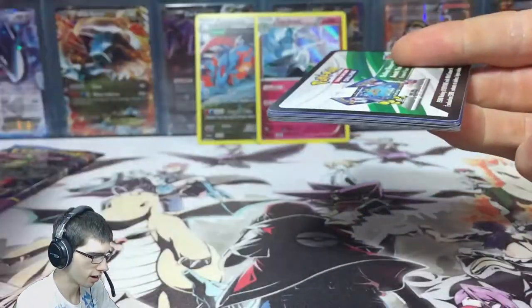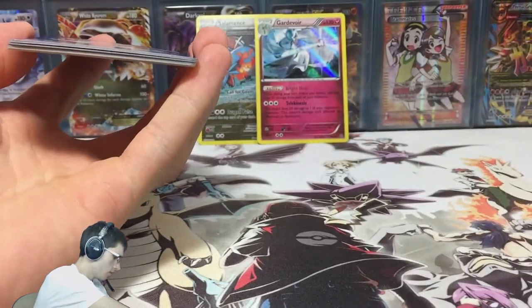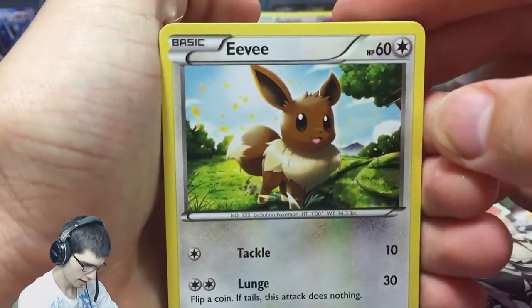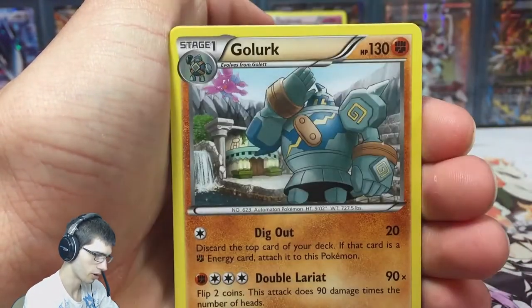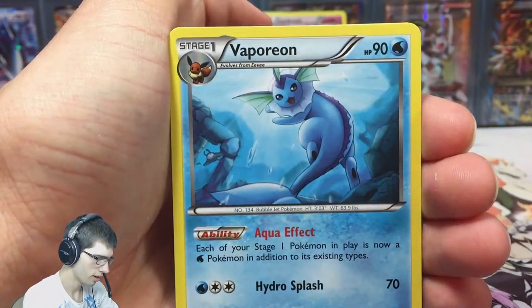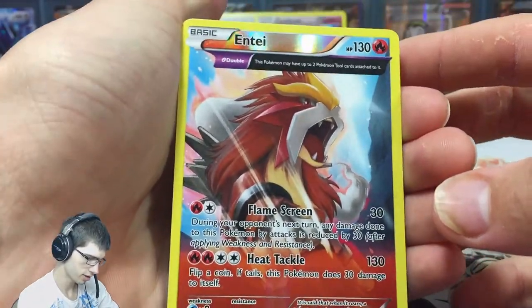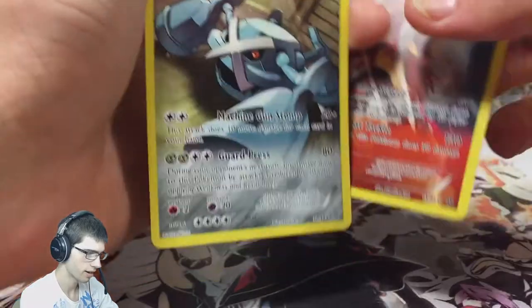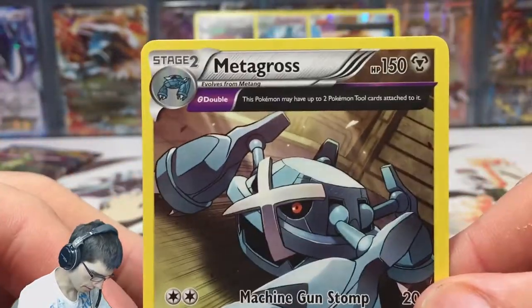Next we've got the first Tyranitar pack. These packs seem to be sealed really airtight — I don't know if they feel thick or if they're just packed really tightly. Second pack we're starting off with Eevee. We got Persian, Relicanth, a Porygon, Golett, a Slugma, a Vaporeon, an Ampharos Spirit Link, a reverse rare Entei — that one's a holo in the set usually, so that's a pretty sweet pull — and a Metagross Ancient Trait, just a regular rare.